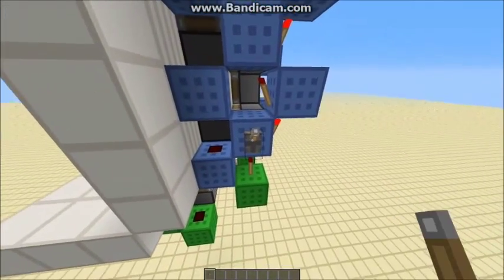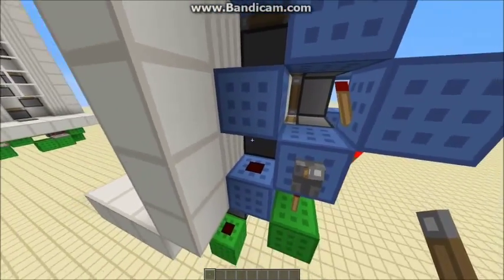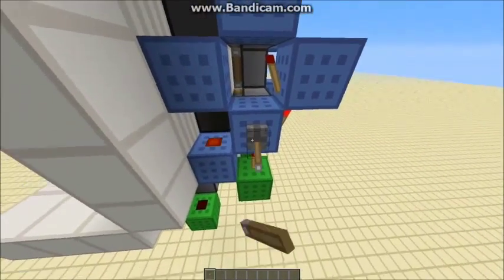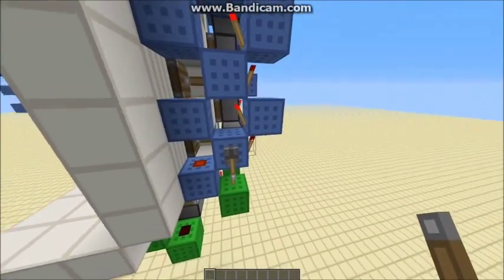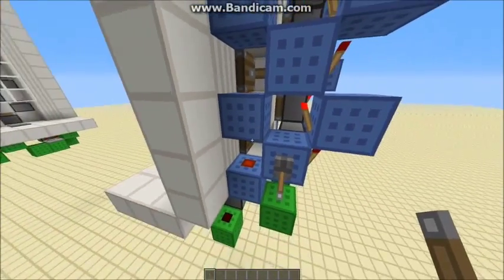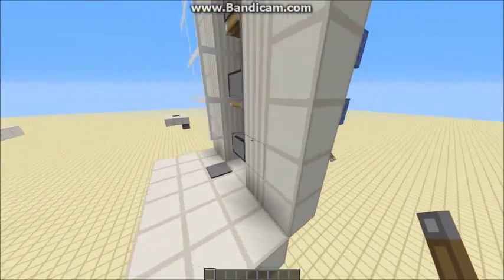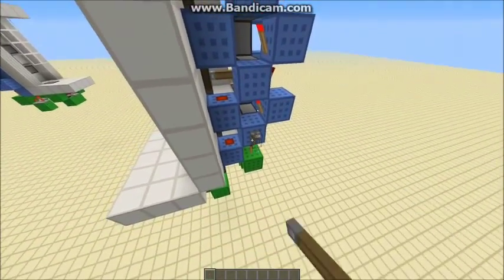It's the same with the other one. When you power this, the signal goes into that piston and pushes it out. And then that redstone there pushes it up. These torches here add delay to that piston to give it enough time to retract after this has retracted. And then it also carries the signal up into the next section.